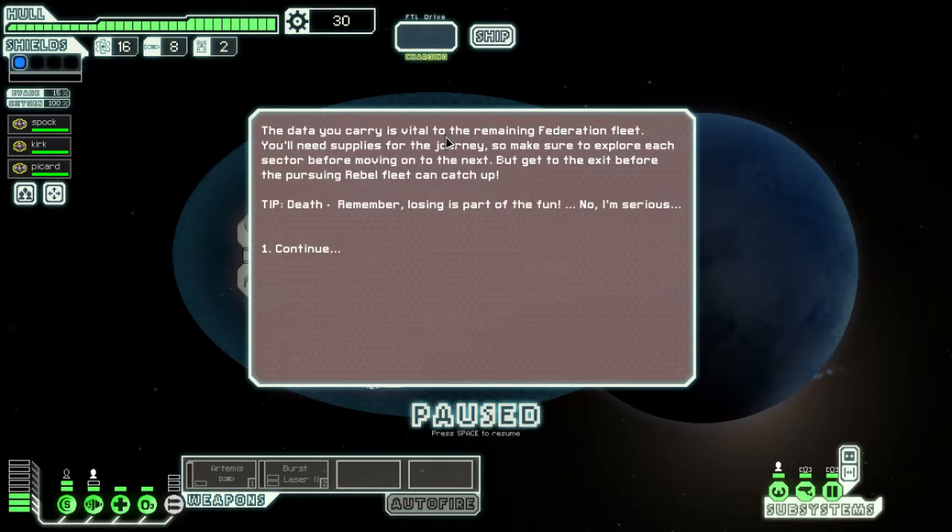The data you carry with you is vital to the remaining Federation fleet. You need supplies for the journey, so make sure you explore each sector before moving to the next. Get to the exit before the pursuing rebel fleet catches up. Tip: losing is part of the fun — no, I'm serious, you do lose a lot in this game.